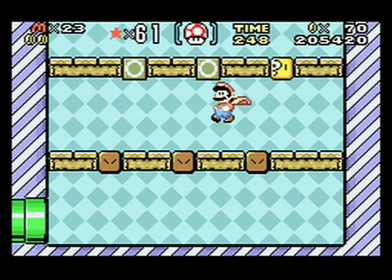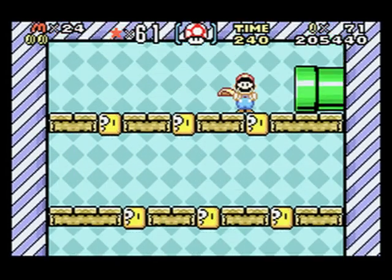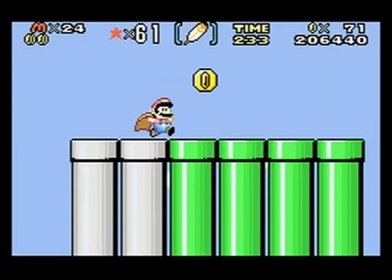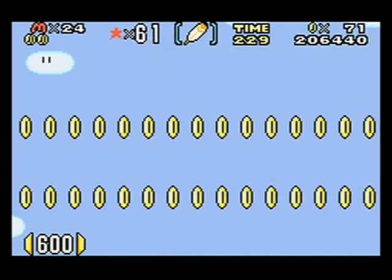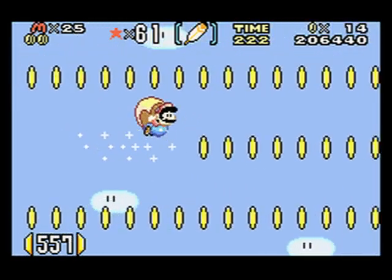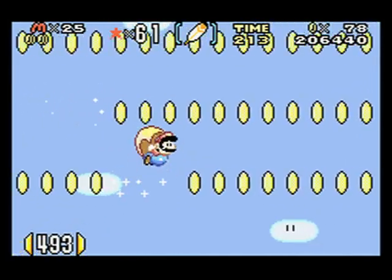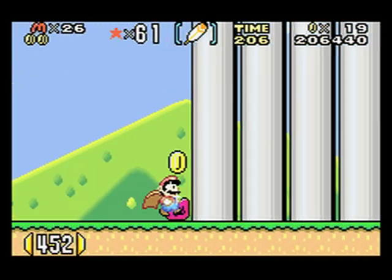In here, what you can do is you can do that and get this. But I'm just going to say screw that, because it's just wasting time and I don't need the extra lives. But if you go down here, you can come get this. And if you hit this up here, there are 600 coins that you can collect.